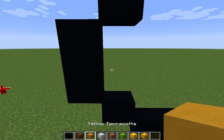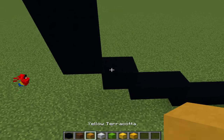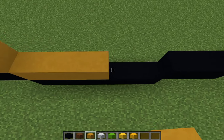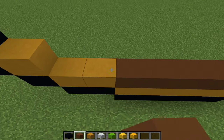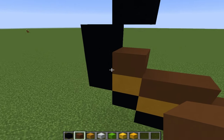We won't actually be needing regular terracotta. So pull out your yellow terracotta and line the bottom. Now line this with your brown concrete, except on every piece except for the one that's touching the vertical spot — you want to add another layer.